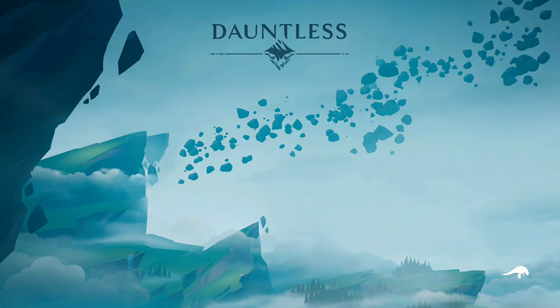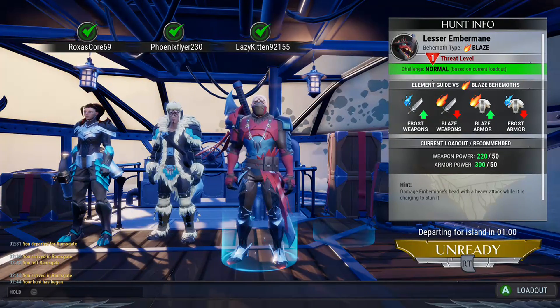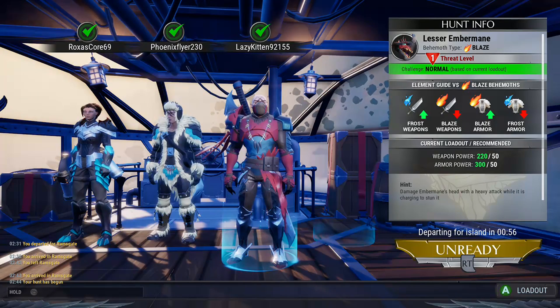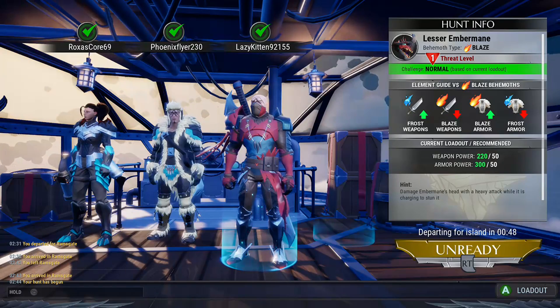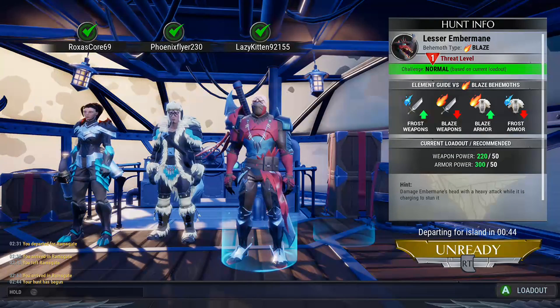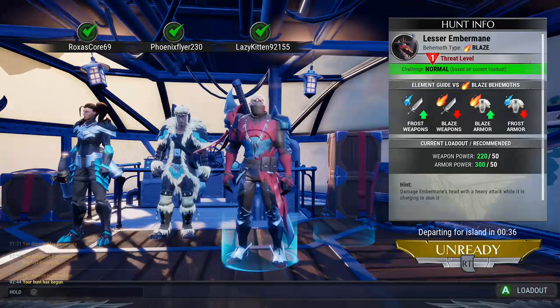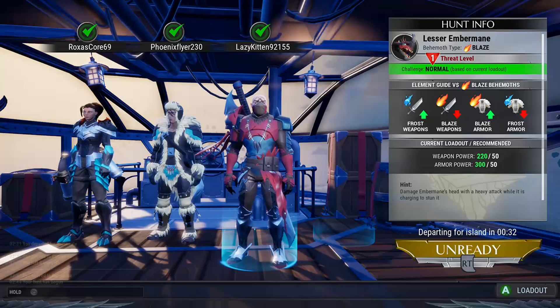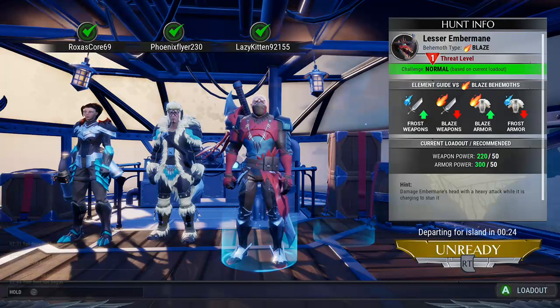There are six elements so far: fire, ice, shock, terra which is earth, radiance which is light, and one for dark — they all have opposing elements. The pre-hunt screen lets you change your loadout and consumables if you have something wrong equipped. It tells you that frost weapons do more damage and blaze armor gives more protection when fighting something fiery — pretty straightforward.